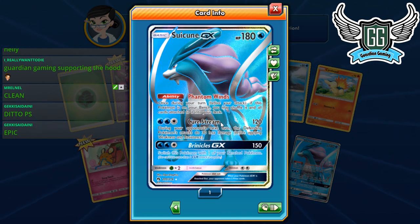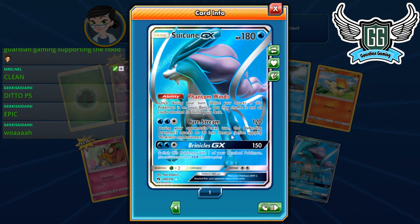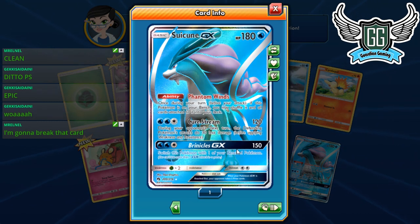I'm excited to play this with Quagsire and Naganadel — getting energies on the field. It's a good pack. The GX attack deals 30 less damage, so it's a good two-hit KO attacker. Your opponent needs to hit you for 210 to knock you out from full. If you use Cure Stream when your opponent's hitting you with a lot of damage on Baby Buzzwole, they do zero damage unless they have Diancy down.